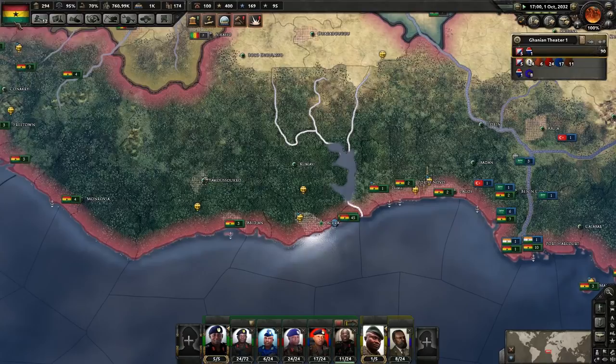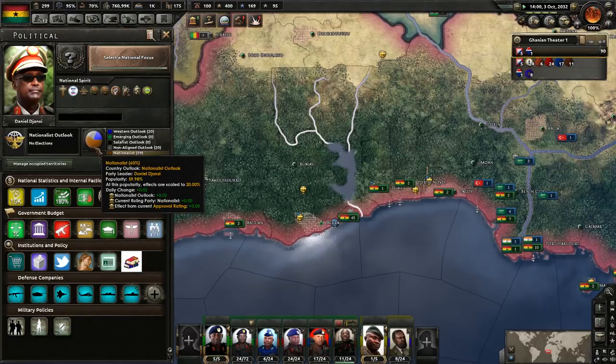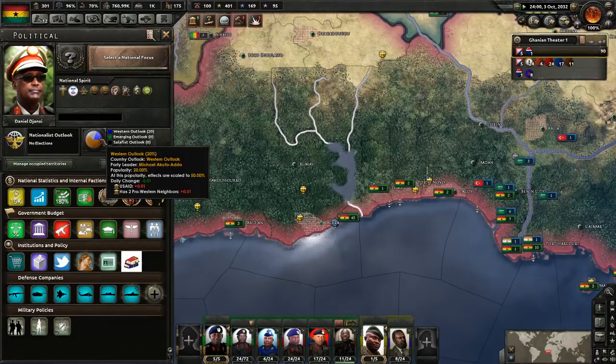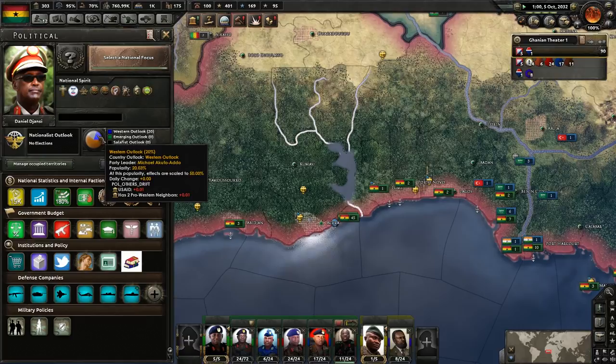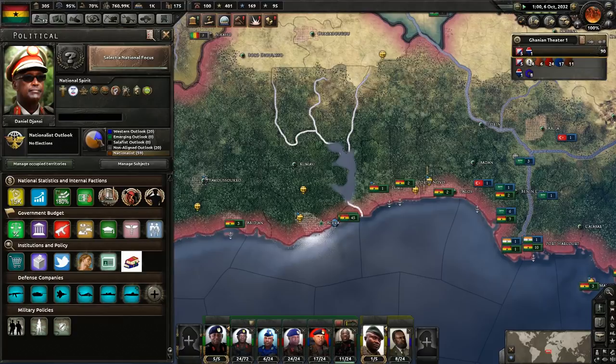I believe when I looked at this, it's going to take 10 days to do justification, which is fine. Someone was asking about our Western outlook — we're still receiving USAID. The daily change of nationalist is plus 0.2, daily change of Western is minus 0.1. It basically stabilizes, so it shouldn't ever really be a problem.